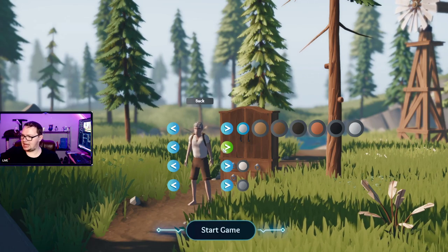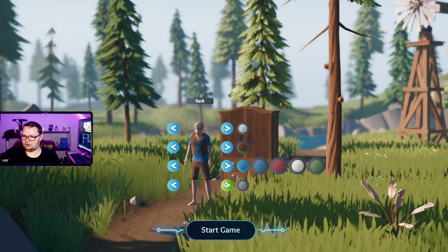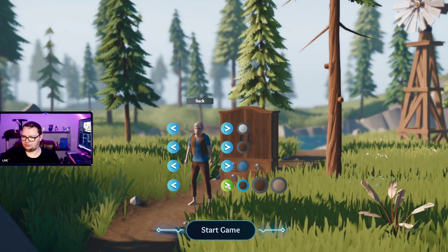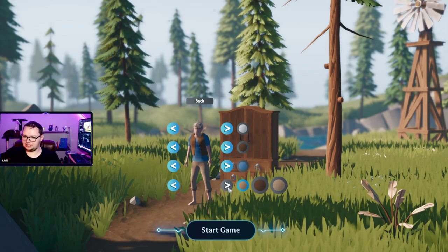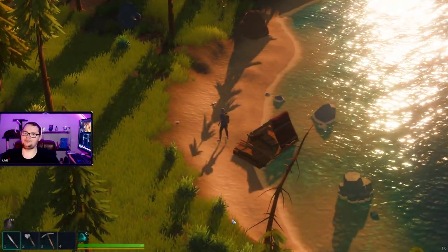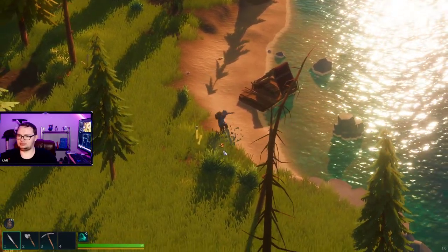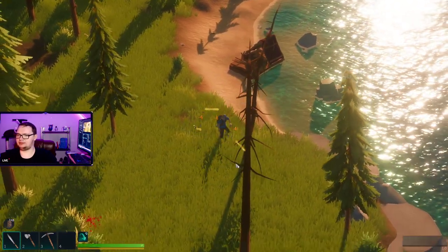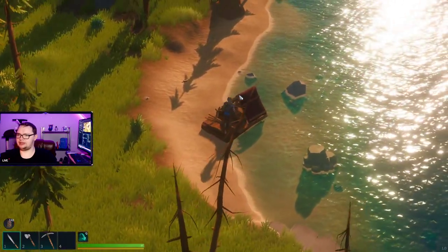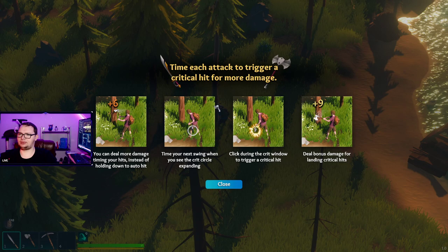Look at that anime protagonist. Blue — yes. I don't know what this game has against shoes, but hey. Alright, there we go. Back click is move, run over things to pick them up. Cool. Zero to throw. Can we break down our ship — our little raft here? No. Each attack to trigger — time each attack to trigger a critical hit for more damage.